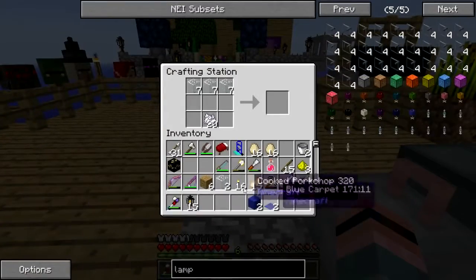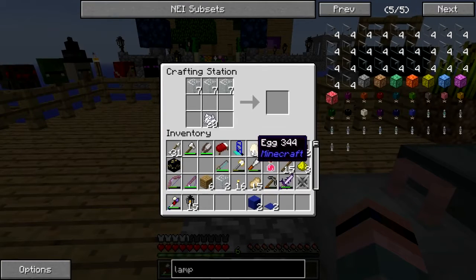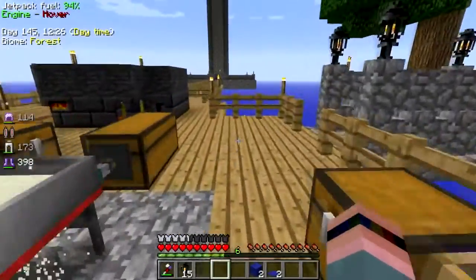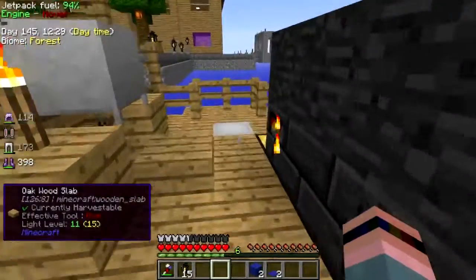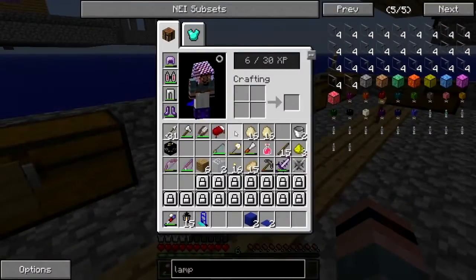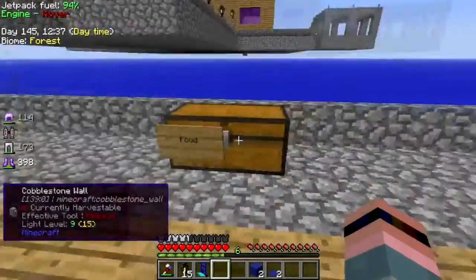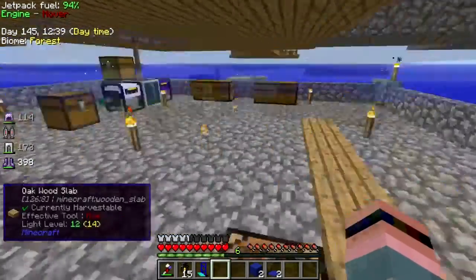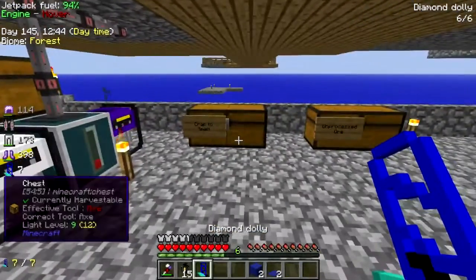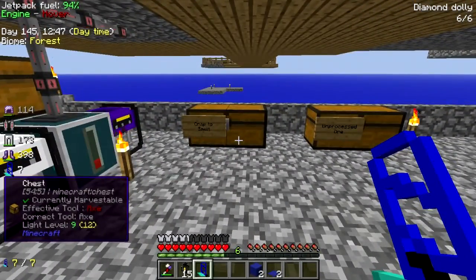Cats, please stop. Let's grab another chest or two. I'll leave the unprocessed door chest here because that goes to the smeltery — the craft of smelt goes to the smeltery. We'll take food.